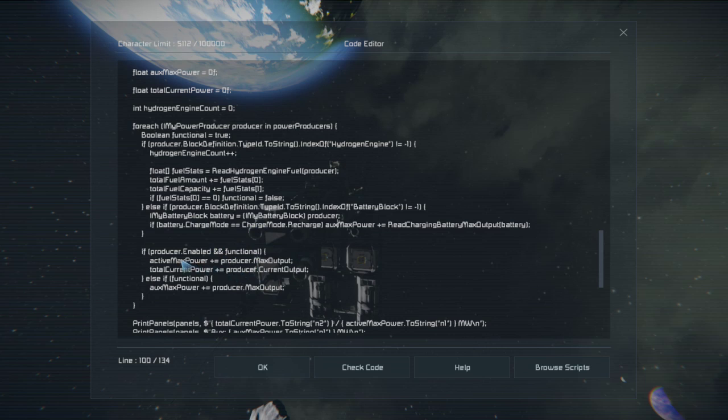Down here we did a little bit of sorcery to distinguish between producers that are enabled and producers that are functional. You can have an enabled hydrogen engine that just doesn't have any hydrogen, in which case it's not technically functional. So I said: if fuel_stats[0] — which is the fuel amount — if there's no fuel, then functional equals false. It starts off initialized to true. If it ends up false, we're not going to count it towards power statistics even if it's turned off.